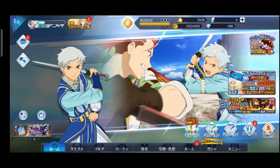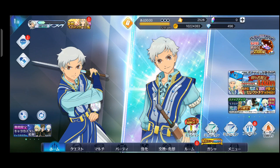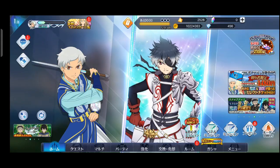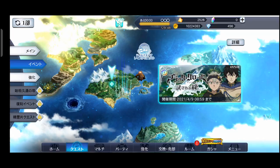Ada collab Black Clover, yaitu karakter Asta dan teman-temannya. Tapi mendapatkannya melalui gacha. Syukurnya di sini saya sudah dapat Asta. Jadi kita langsung ke gameplay aja. Di sini ada event adventure Asta Black Clover teman-teman.